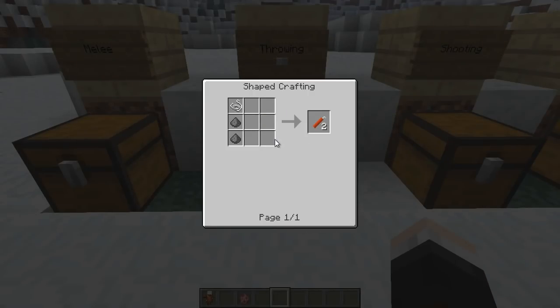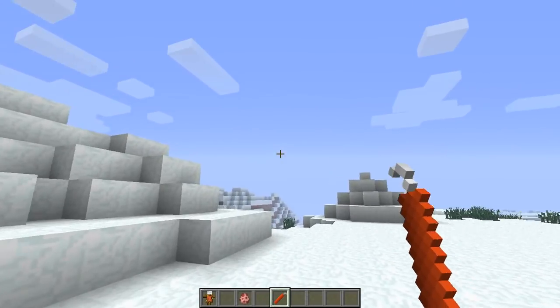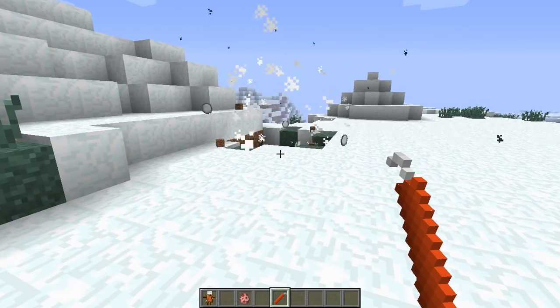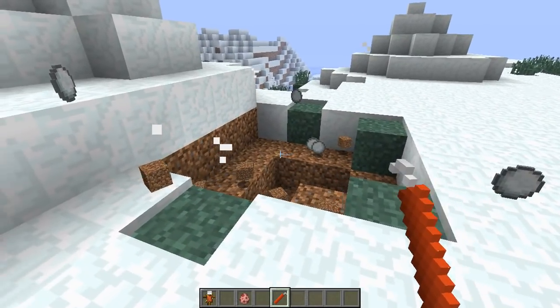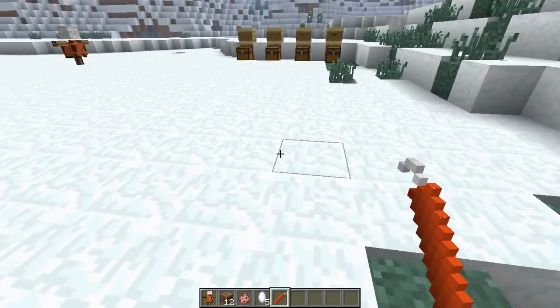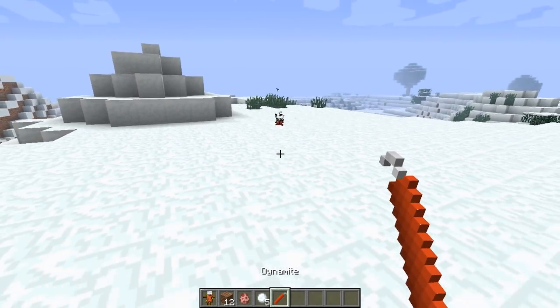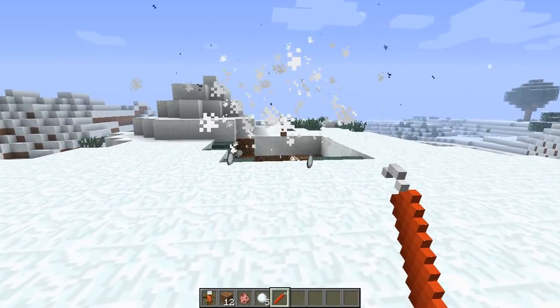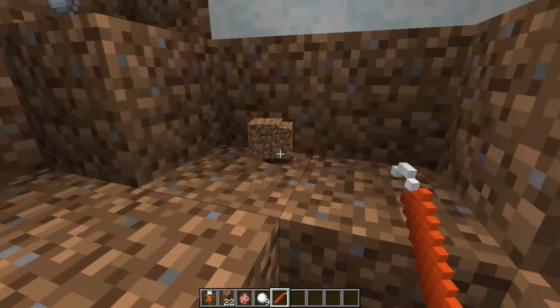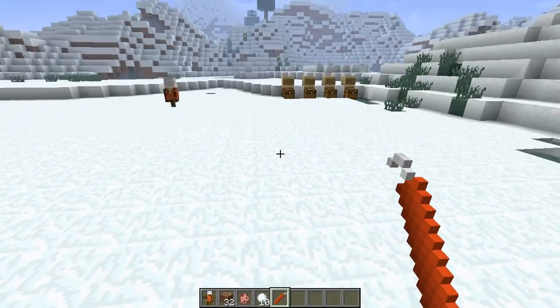Next we have dynamite — a less powerful version of TNT that you can throw. Two gunpowder and a piece of string gives you two dynamite. It has a cool spinning animation when thrown and then explodes with slightly less force than TNT. If you throw two at once it equals a normal-sized TNT explosion. Really useful when you have lots of mobs chasing after you.